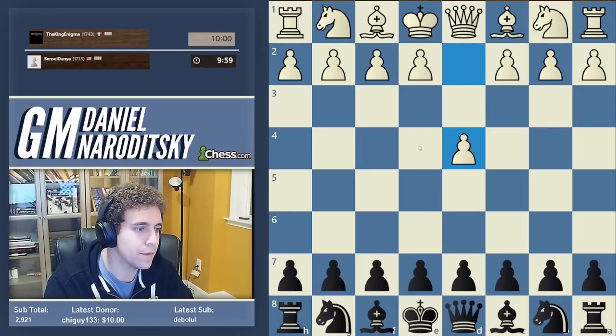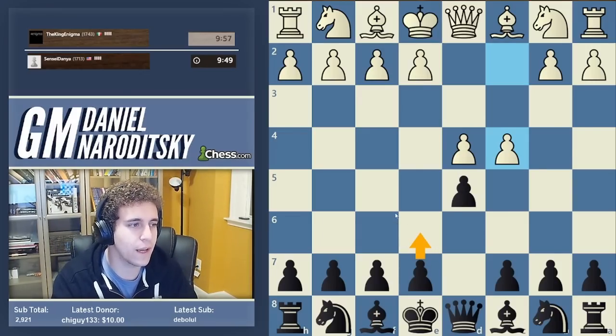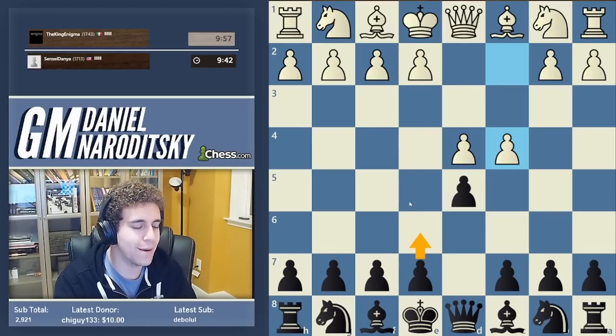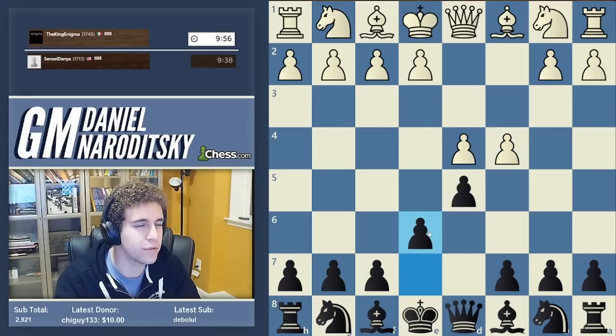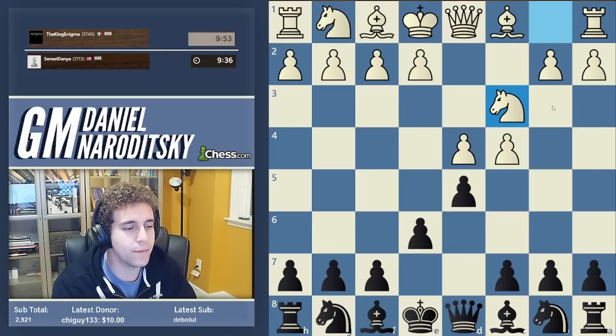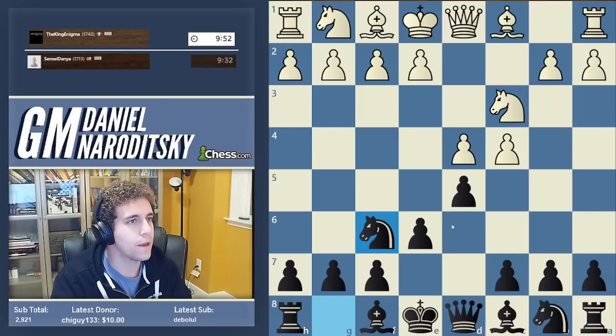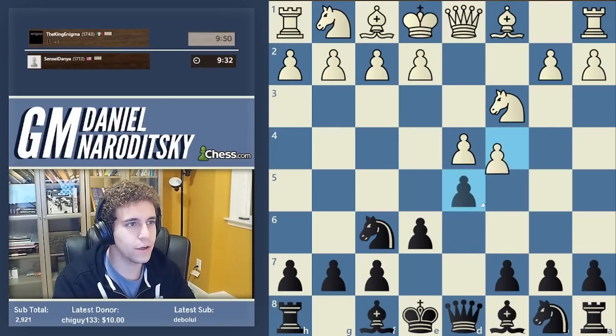The King's Enigma — okay, d4. Let's go with d5, which is mainly what we've been focusing on in the speedrun. I want to play the Queen's Gambit Declined because I want to steer the game into positional waters. Hopefully I'll be able to demonstrate what winning positionally at this level requires. We're going to revert back to what we started the speedrun with — not the most interesting opening, but this is the gold standard for solid responses to 1.d4 and it's existed forever, and nobody's even come close to refuting it.